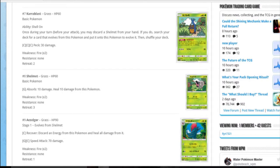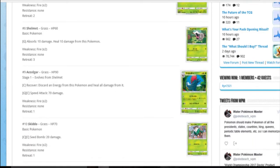I'm actually quite interested in Karabas because his ability is really cool. Once per turn, you may discard a Shelmet from your hand - if you do, search the deck for a card that evolves from Karabas and evolve it. It evolves into Escavalier, which is metal type. So you discard the Shelmet in order to evolve itself, which I think is really cool. You can do that turn one. If Escavalier's got a cheap attack energy-wise it could be good, and metal's also good against Gardevoir.